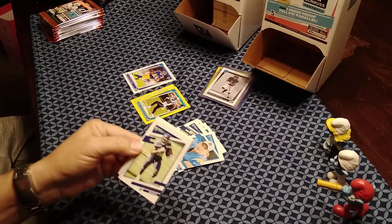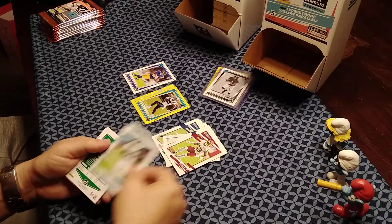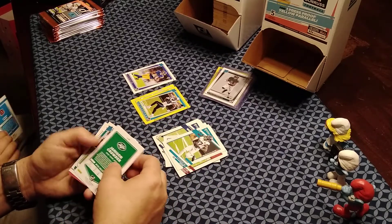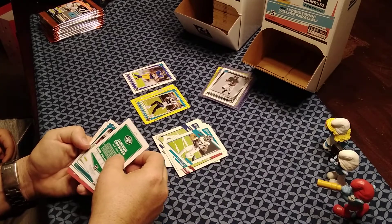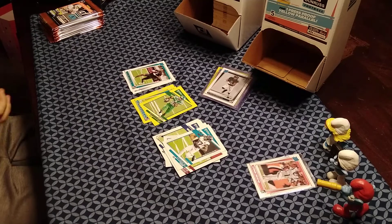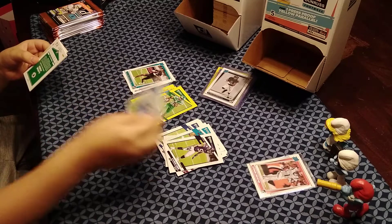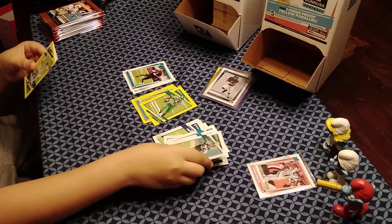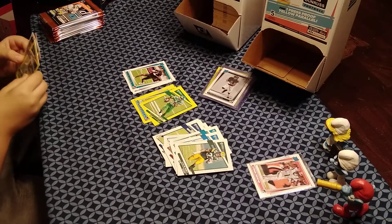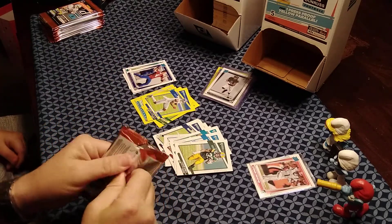JT's second pack: Chris Carson, John Bostick, DJ Chark, Jameson Crowder as the yellow, and the rookie is Tyson Campbell. They spotted a blue outline and thought it might be Trevor Lawrence. Then Gavin's pack: Roquan Smith, Danny Amendola, Aaron Jones, Kenny Galladay as the yellow, and the rated rookie is Sam Ehlinger. Nothing too special beyond the Jamar Chase pull.